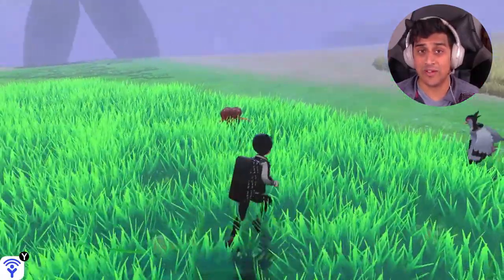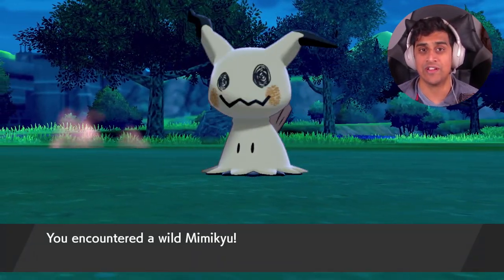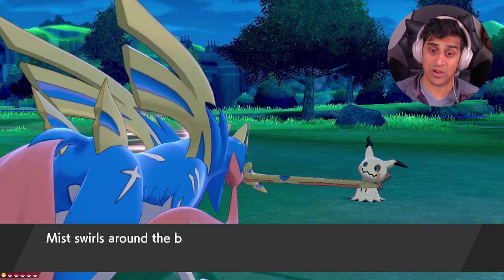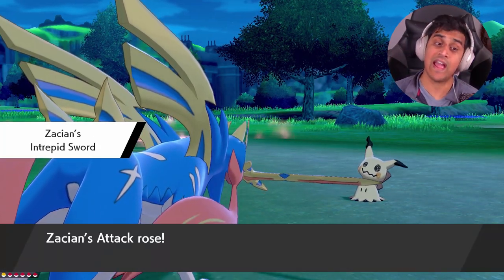The second way of catching Mimikyu will be in Giant's Mirror, and Mimikyu here will be a 3% spawn rate in the grass in Pokemon Sword and Shield. So you can find Mimikyu here as well, and just note that Mimikyu is available both in Pokemon Sword and Shield.